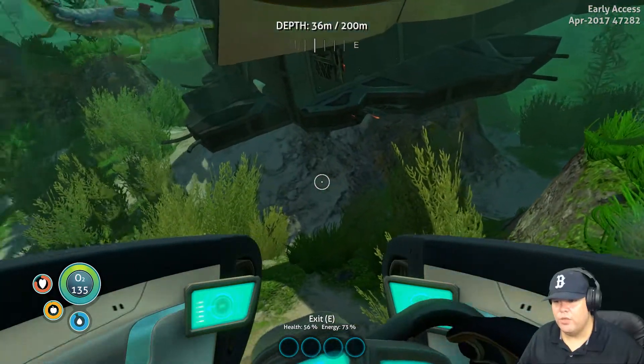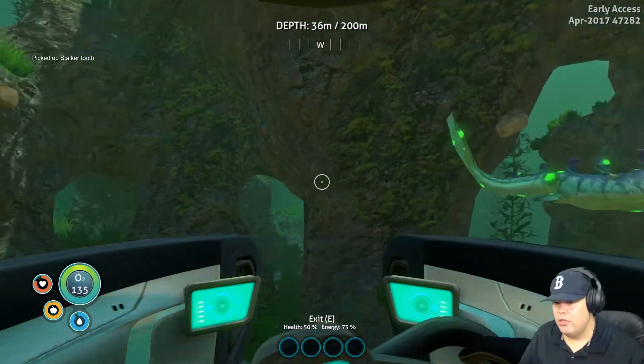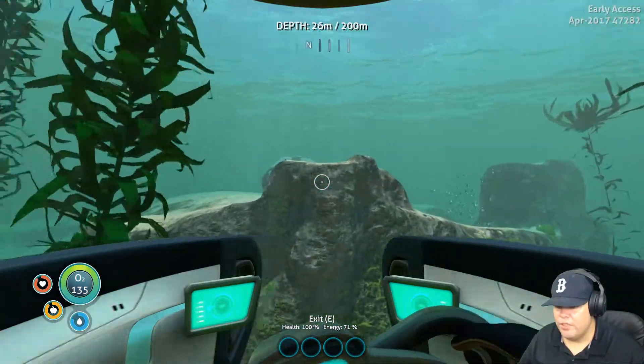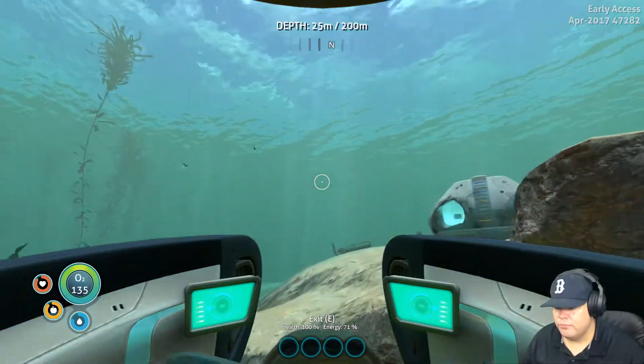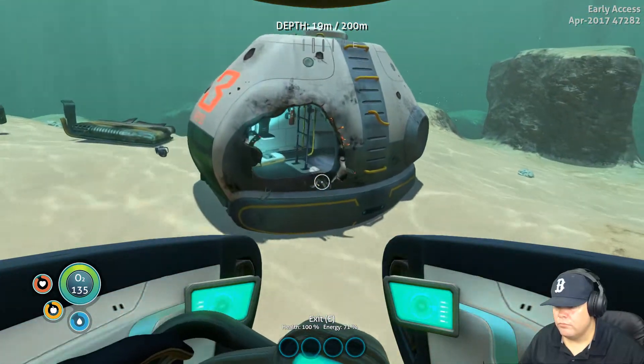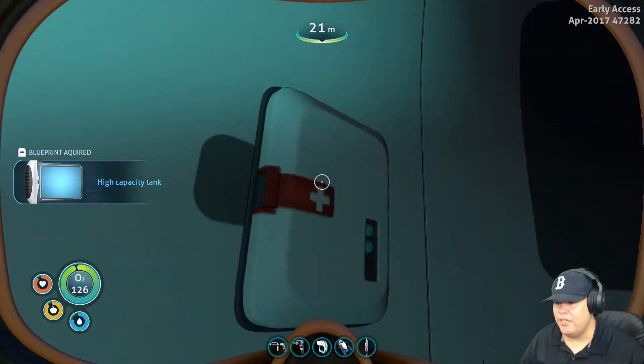So we should be able to find something around here. I don't think I can get in. Oh, there goes one. Dang it. There's one. We need four more. Have I discovered this thing over here already? Don't look like it. High capacity tank — nice.